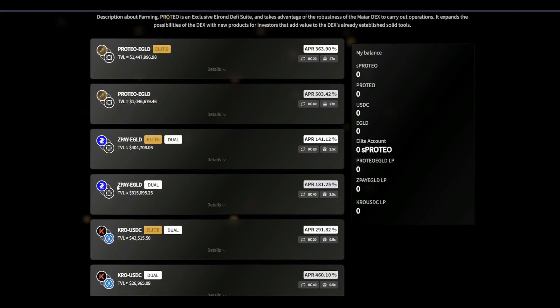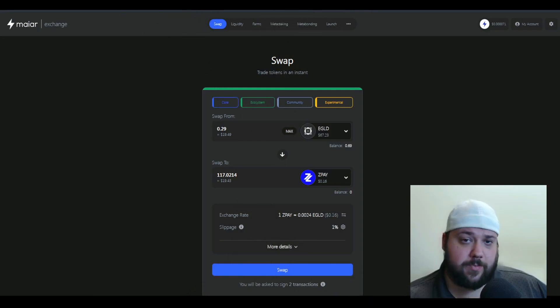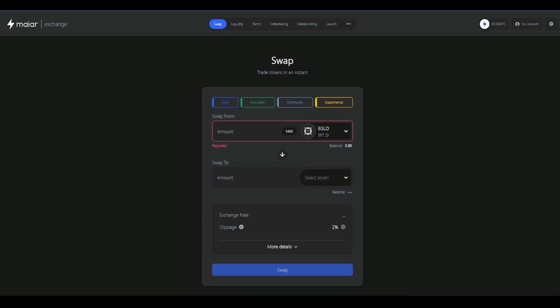The first thing I'm going to do is make a zPay to eGold pair because I want to use this dual farm right here. Now remember, Proteo is built on top of the MiraDex, so you will have to use the MiraDex to create your pairs. So here we are on the MiraDex — we've got to make sure we have some eGold and some zPay.